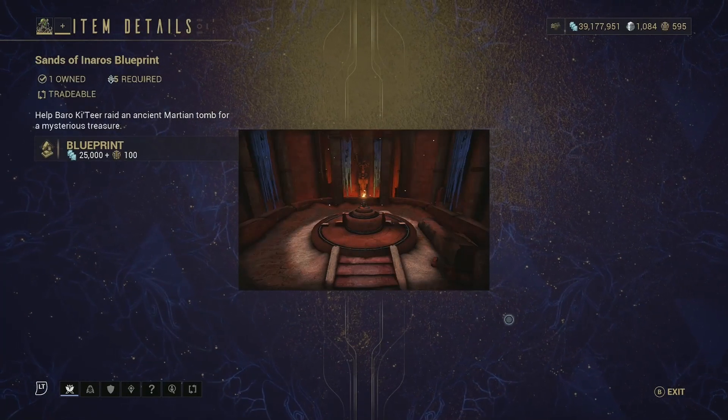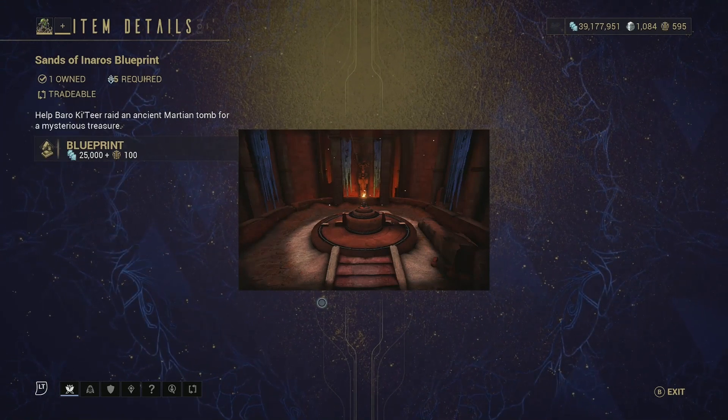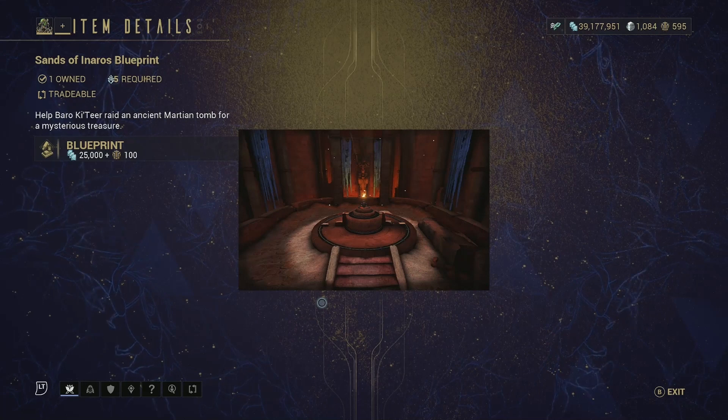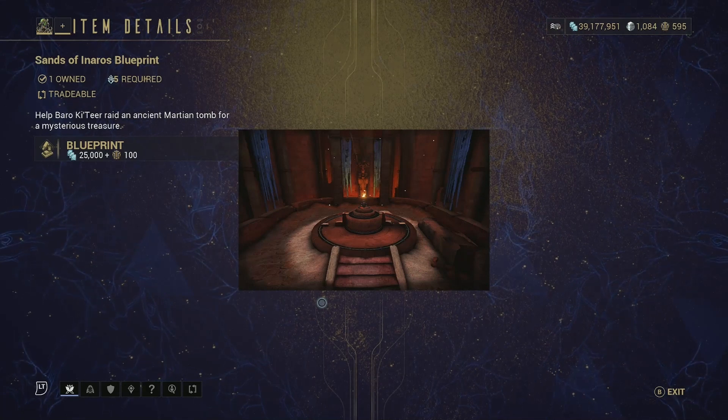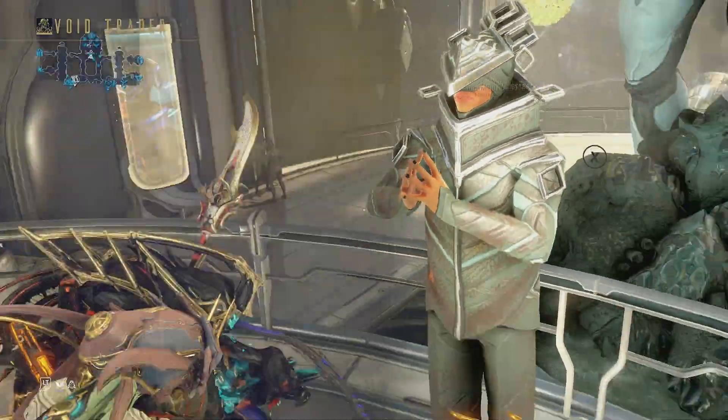Finally, we have the Sands of Inaros Blueprint — this is a guaranteed drop every time Baro comes around, and you actually need this to unlock Inaros and play the Sands of Inaros quest. The quest is pretty decent — make sure you scan everything in it. Inaros should be better, but it is what it is.